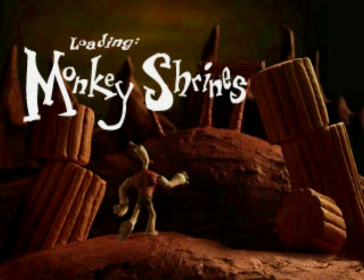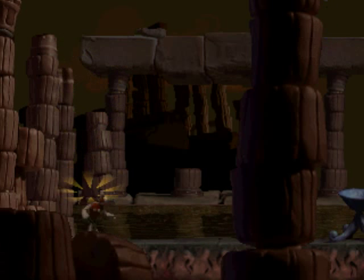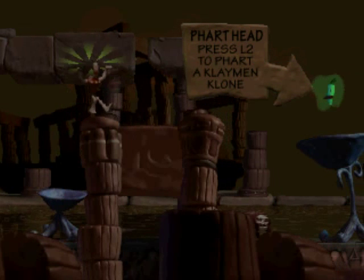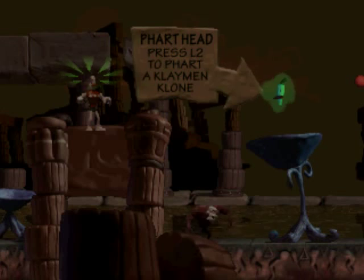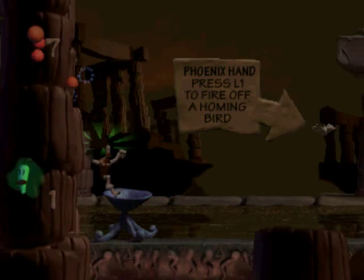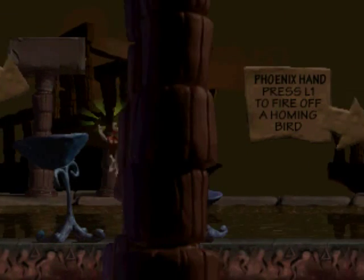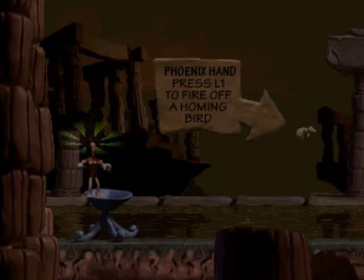It's really hard to not laugh during the cutscenes. Loading monkey shrines. You mean I can use the power I just saw in the cutscene? Awesome! It's a weapon - it's really powerful, especially against living things. Better take it with you. Phoenix Hand: press L1 to fire off a homing bird.